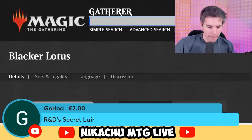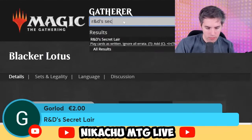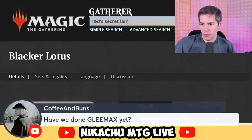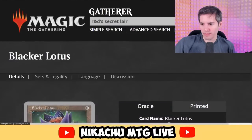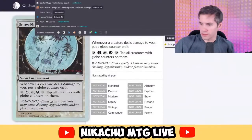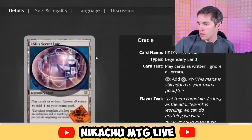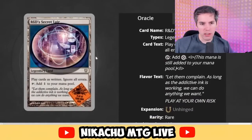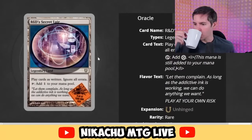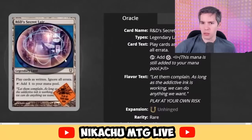R&D Secret Lair — legendary land. Play cards as written, ignore errata. Tap: add one mana to your mana pool. I don't think that would work — 'play as written' may be way too open for interpretation. Some cards don't really make sense if you read them literally.